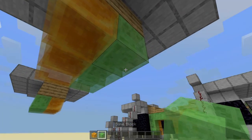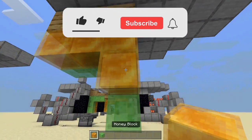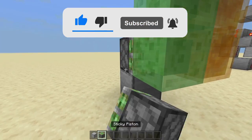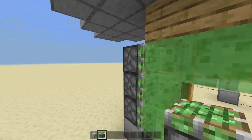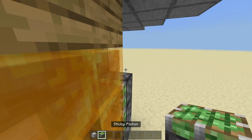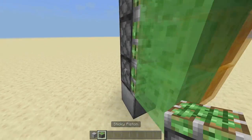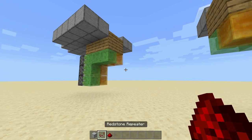Then on all the slime and the honey you're going to go down two from the end — down two honey and down two slime. Now place a temporary block. Then get three sticky pistons facing into all the slime and honey — three sticky pistons facing in on each of the four sides.